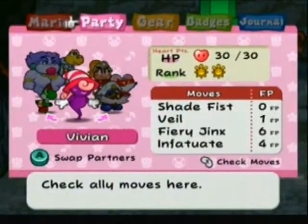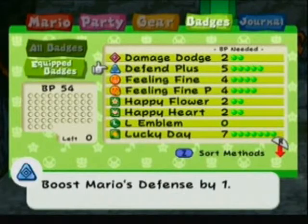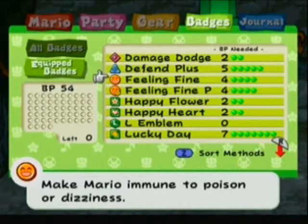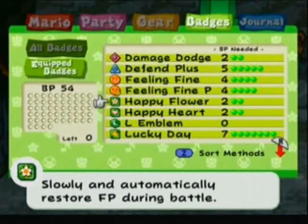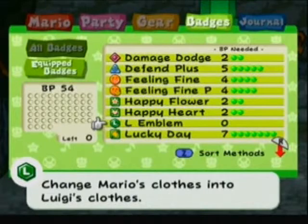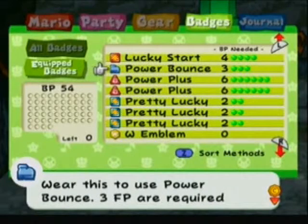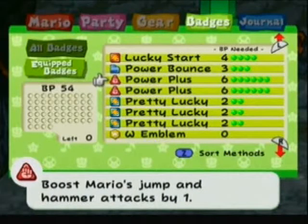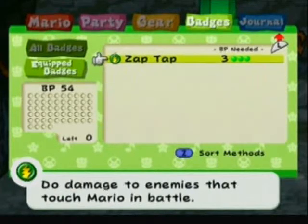I don't really need to give you context, because this isn't an LP or anything. I'll give you a look at my badges though. I've got Damage Dodge, which is always great. Defend Plus, which could be life-saving. These two are actually really important for Bone Tail, because he has stuff that can do a lot of status ailments to you. The Happy Badges are great for recovery. The L Emblem, just for fun. A Lucky Day, that can be very handy. Lucky Start, always good to have. Power Bounce, great move. Power Pluses — two of them — just so I can do a lot more damage. Three Pretty Luckys, so he should be missing a lot, hopefully. And the W Emblem for fun, and the Zap Tap, just because that makes life easier.